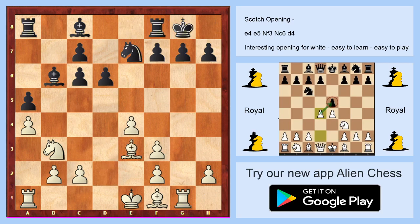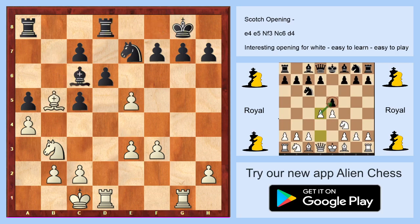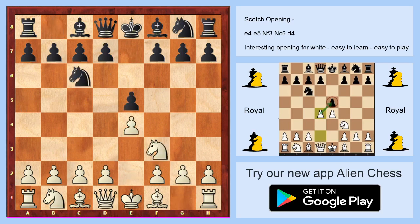You have open files, you have active bishops, and you are enforcing development with an advantage in the center. I think this position is really good for White. You can see that White is active while playing simple moves — don't worry too much; this game is interesting for White.